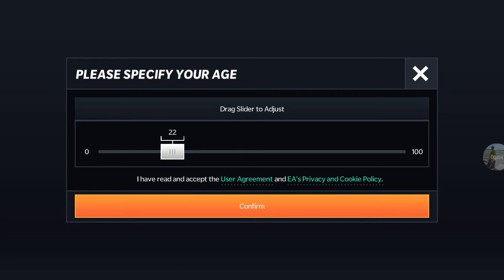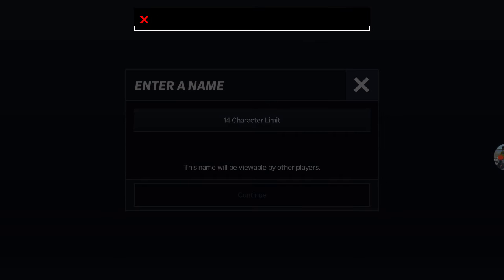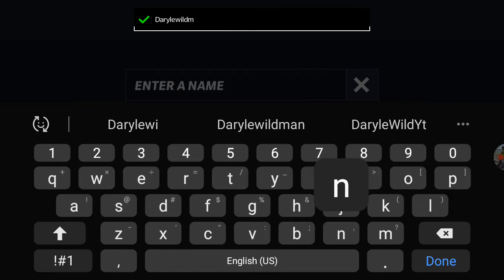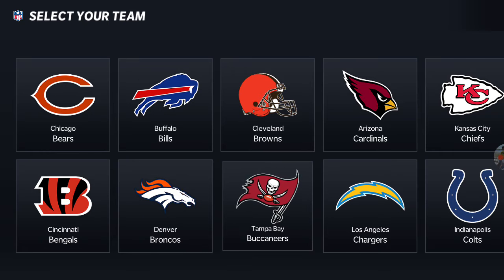All right guys, it's Dawah Alman back here for another video. We're talking about Madden Mobile 21. Now for some people it won't let them log in, but I think I may have just got in. We can create an account, enter a name — 14 character limit. We actually made it in guys, so this is Madden Mobile 21, it's finally out.